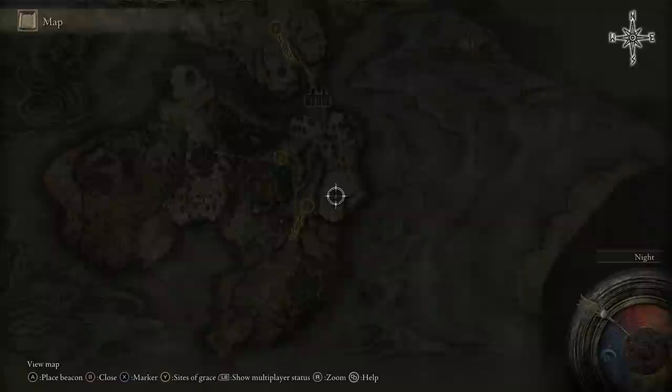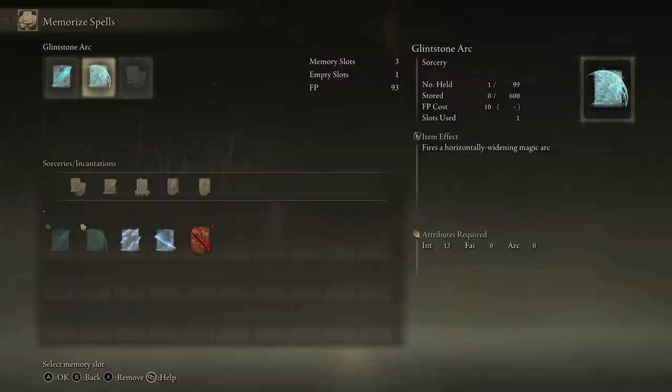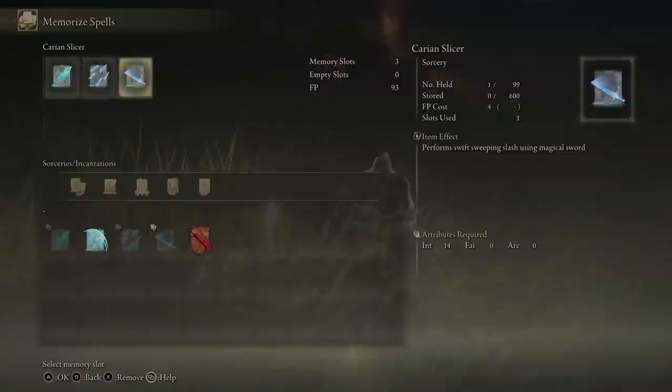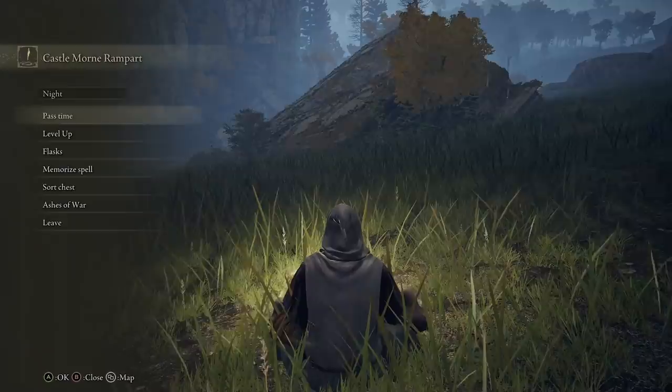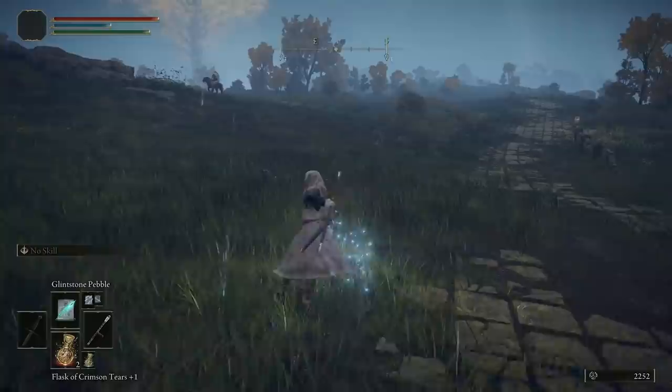With the memory stone we can now memorise an extra spell. Going back to a Site of Grace, pop into Memorise Spell and get rid of Glintstone Arc. Put on Glintstone Phalanx and take Carrion Slicer as well. If you're stuck gathering runes to buy new spells, you can take out the big guys on the caravans or do some rune glitches in the game — you can access most of the good ones from the very start. Farm enemies: the tougher the enemy, the more runes you'll be awarded.